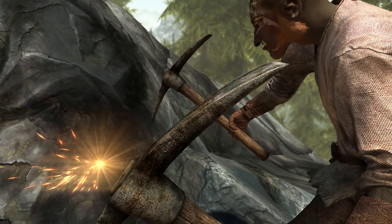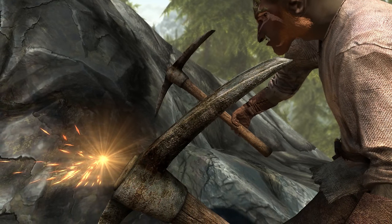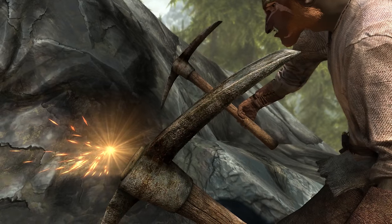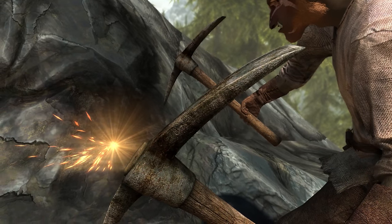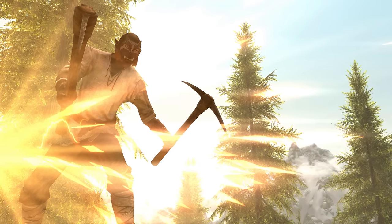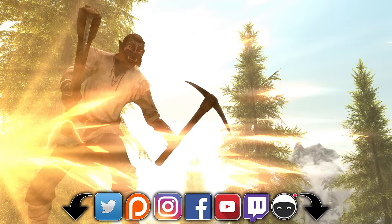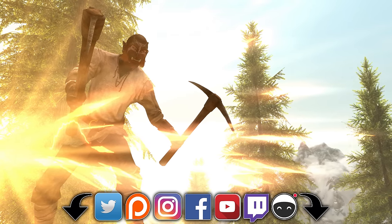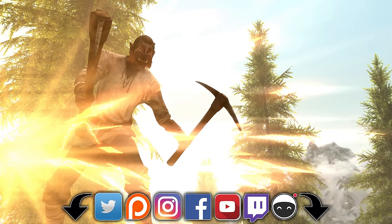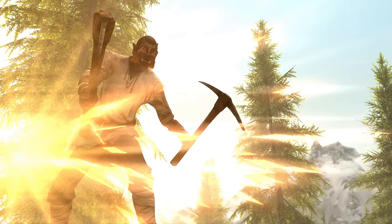Welcome back ladies and gentlemen to The Elder Scrolls 5: Skyrim Special Edition. My name is Camel, and today we're going to acquire the unique pickaxe known as Rock Splinter, originally thought to be unobtainable, but as I'll show you, that is not the case. The timestamp for the overview can be found down in the description, along with links to my social media and to my other Skyrim Special Edition guides.